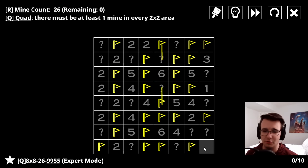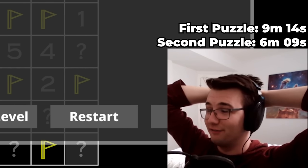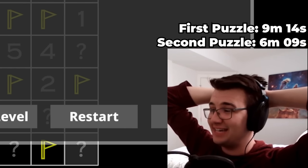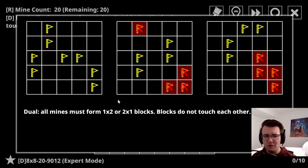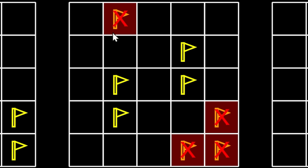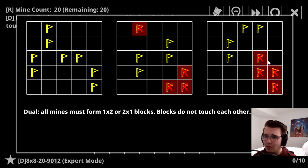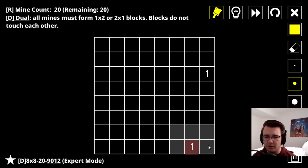I also missed this corner - that's a perfect clear! That was way faster than I thought - I should have put a timer on that. I've got another new rule. The previous rules don't apply. This one's simple: all mines must form one-by-two or two-by-one blocks. Blocks do not touch each other. Here are examples of one-by-two and two-by-one blocks, and here's an example of blocks that are not one-by-two or two-by-one. This is technically consistent with two one-by-two blocks but they can't be touching each other.